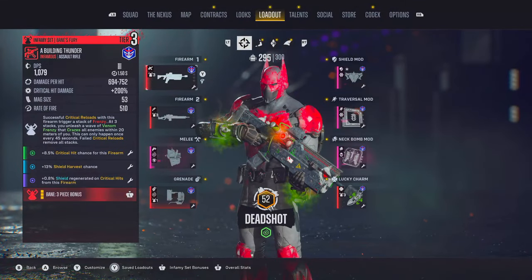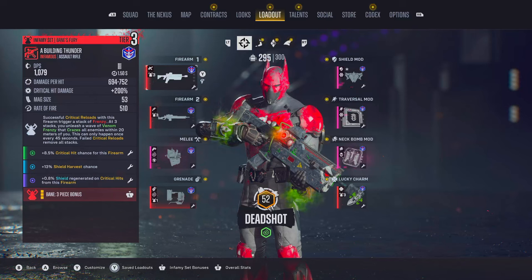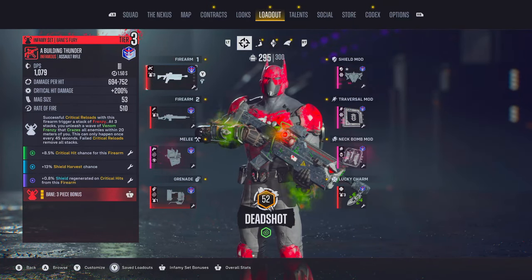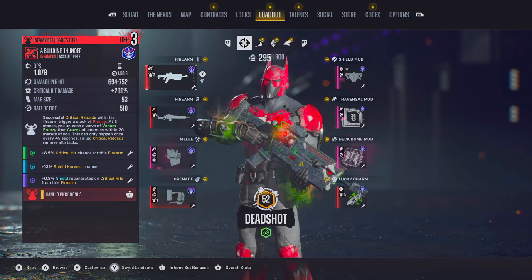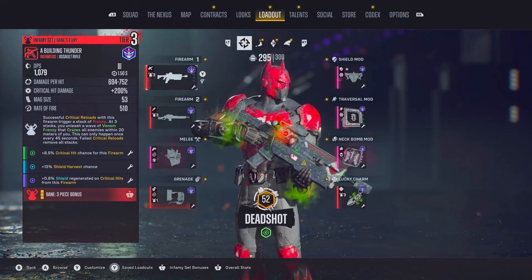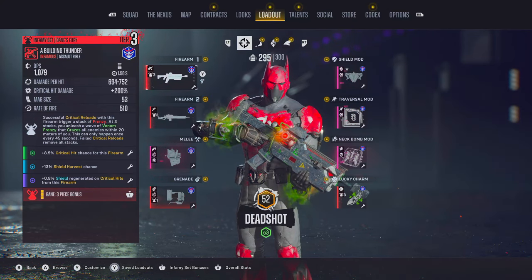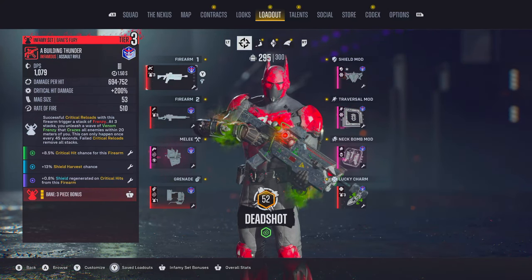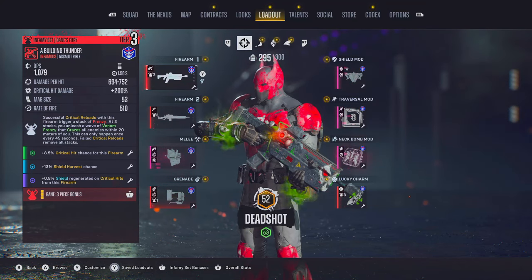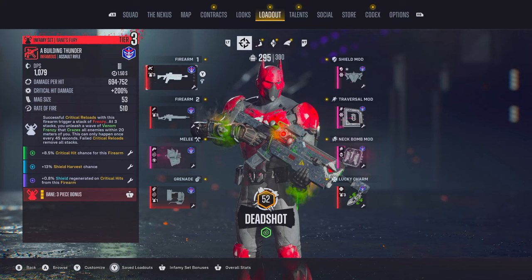Heading over to the gear, the first piece you're going to want to pick up is going to be a Buildin' Thunder — this is your tier 3 Bane Assault Rifle. On it you're going to want to grab critical hit chance for the firearm, shield harvest chance, and shield regenerated on critical hits. With this on, it can be your go-to weapon to get through all the content and make sure you're surviving those tough encounters and enemy waves.